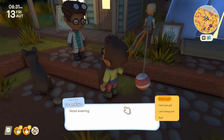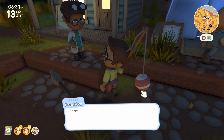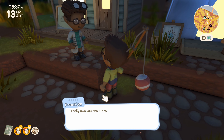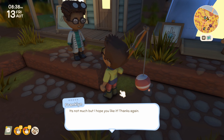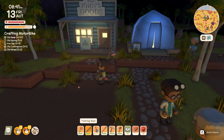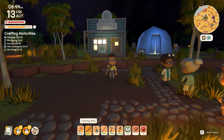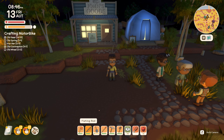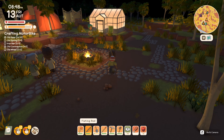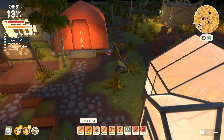Hey Franklin, good evening. We deliver the cooked prime meat to him. He gives us business pants — pants for business. Looking very official, for the lower half anyway. Let's put a few things we don't need away: old contraptions, old gears. Now let's grab the palm wood — we don't have any palm wood planks.